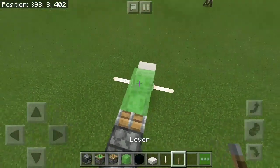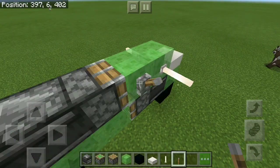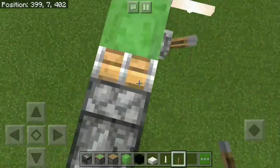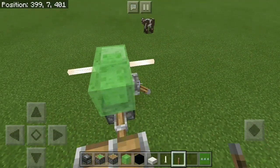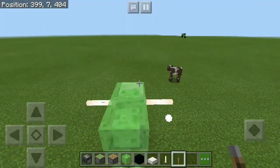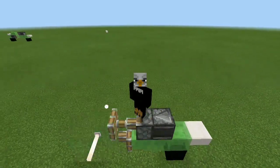All we need to do is place a lever on the side of the slime block to act as a little key, then stand on the piston, press the lever 2 times and our motorcycle is going to start running. At that point you can just relax and take it for a spin.